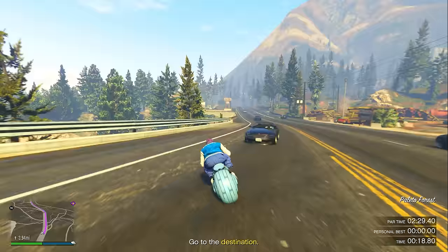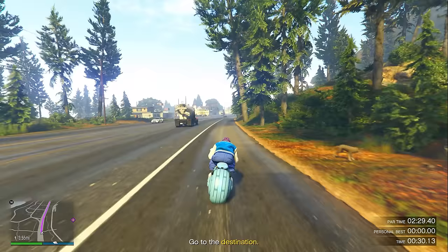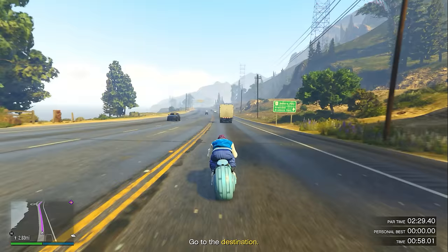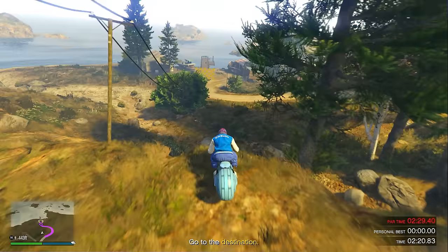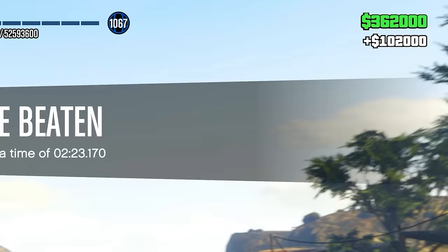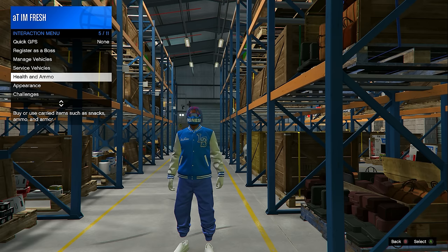When ready, click right D-pad to start the time trial and go the exact way shown on the highway. Once going down the highway it will give you a new waypoint to follow — follow that waypoint all the way through. It's super important to go the complete max speed, so hold the gas button all the way down and your left joystick all the way up the entire time. As long as you did those two things and didn't crash, you'll earn $102,000 — very good for only around two minutes of driving.